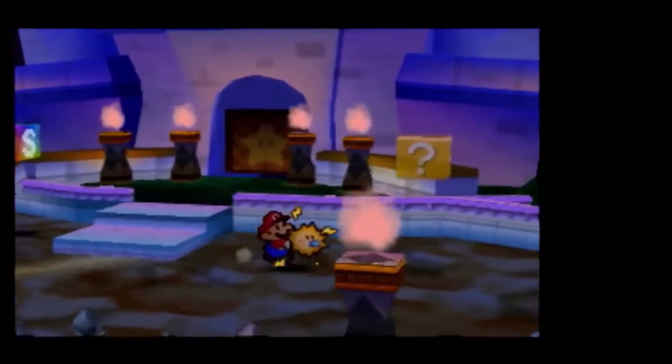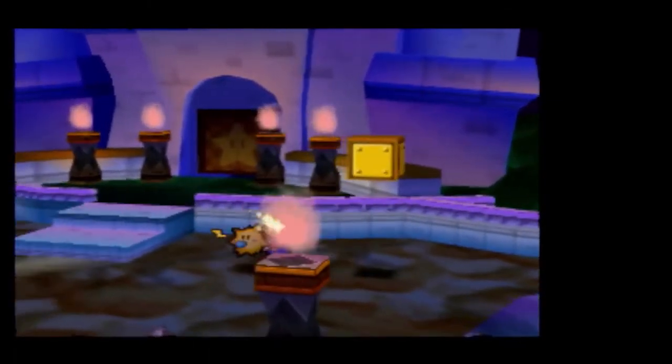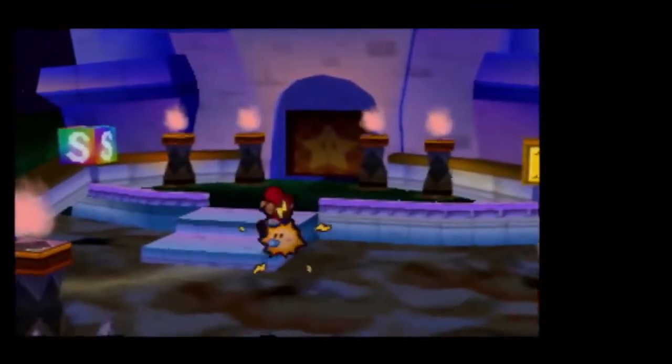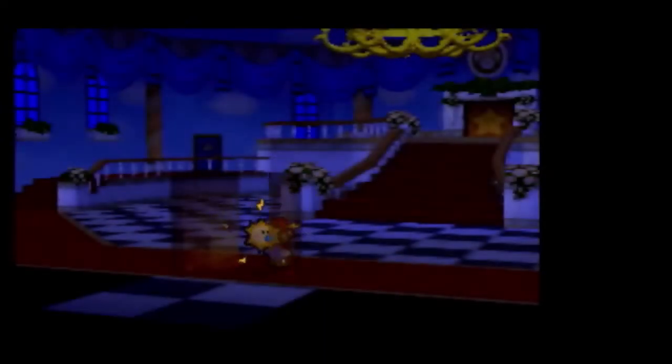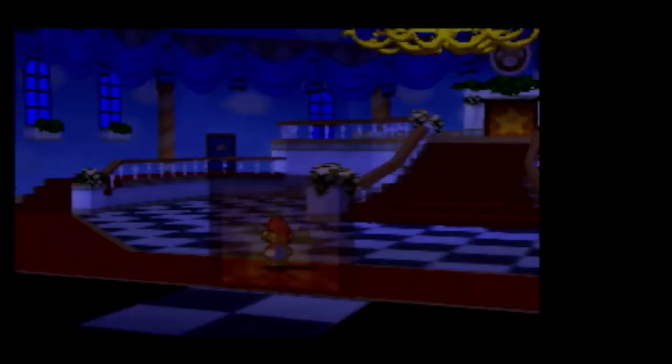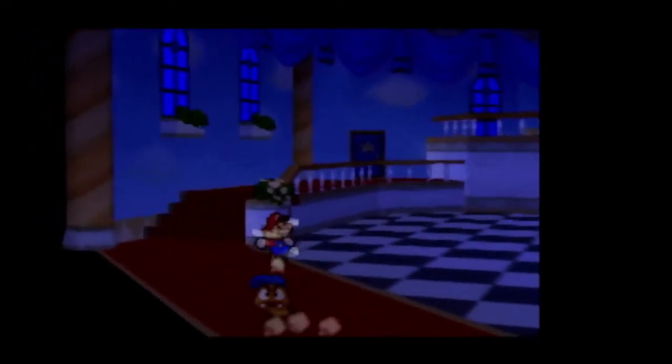Show me the secrets. It's an Ultra Shroom! That's the last Ultra Shroom in the game. So if you haven't finished all the recipes, if you've missed Ultra Shrooms, you can run all the way back down through Bowser's castle from here and take the star car back.